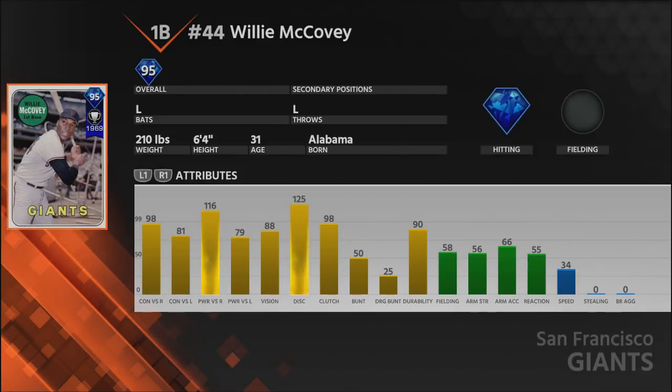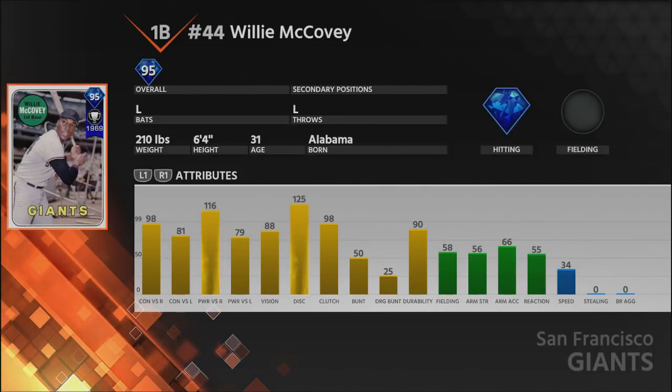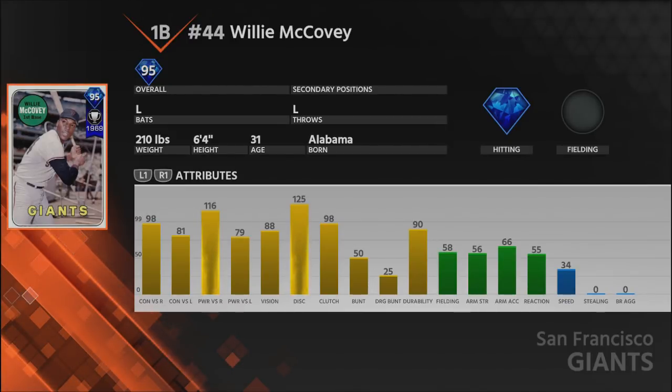Defensively he's not going to be an asset, but he shouldn't be a major liability either — first base defense in the 50s isn't atrocious. Overall though, the defense and speed don't really matter much when you're getting a great hitter. He's a reward for picking up all the Father's Day equipment. Personally I wouldn't spend the stubs because I think you can fill first base cheaper, but in isolation this is an extremely good card.